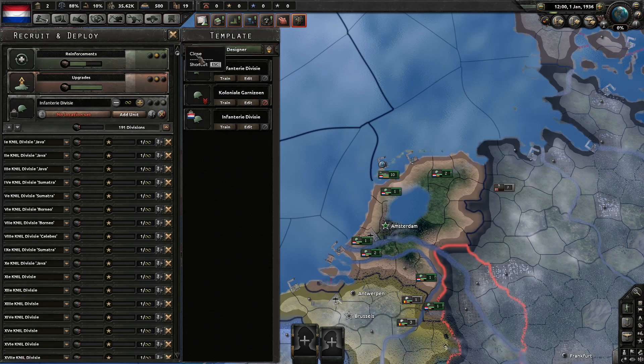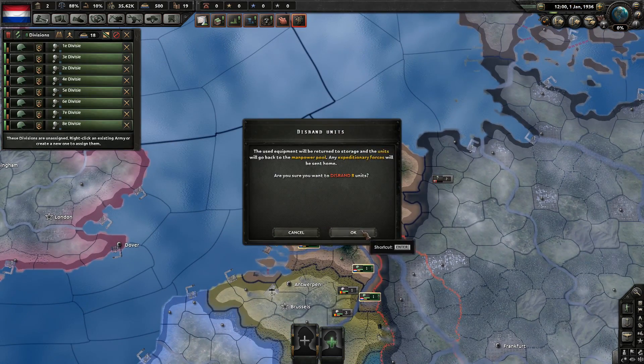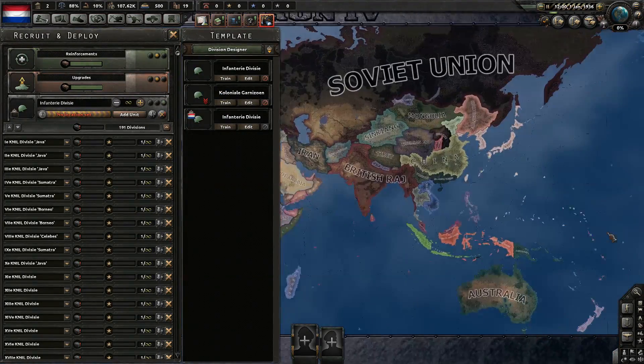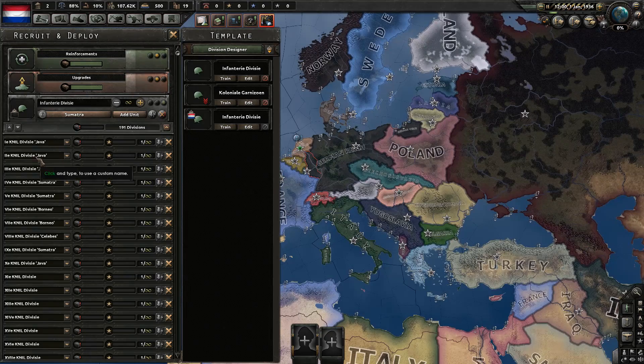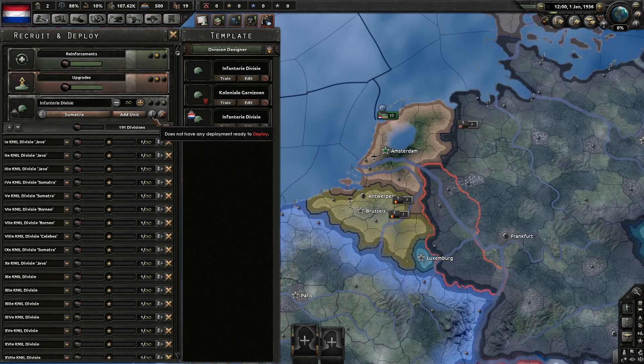In order to deploy as many as possible quickly, I'm going to disband all my regular units to use their equipment. Also, let's build some more equipment. These colonial units do deploy in their country of origin, which can be inconvenient. However, you can just make normal units and then switch them over to the colonial templates. Actually, I probably should have done that rather than disbanding them, but it's too late now.